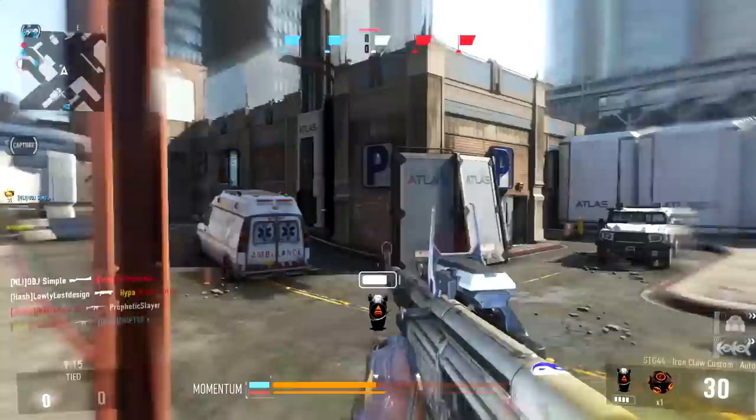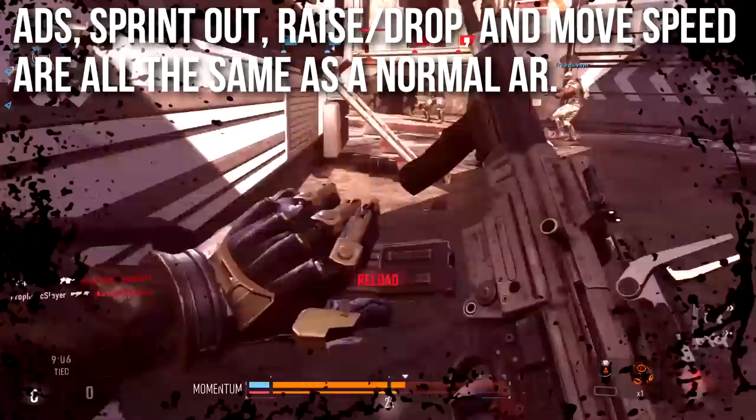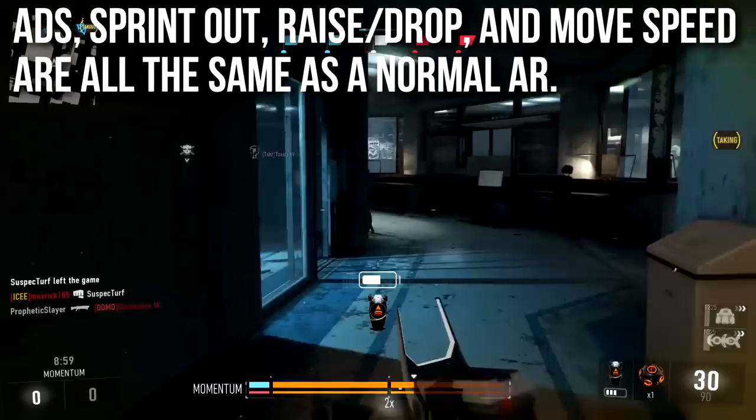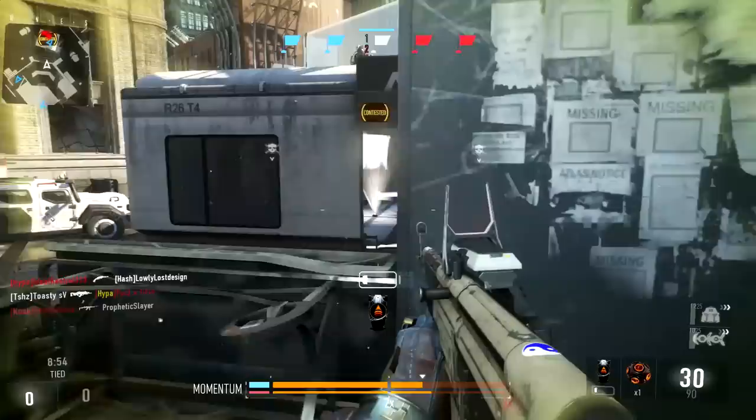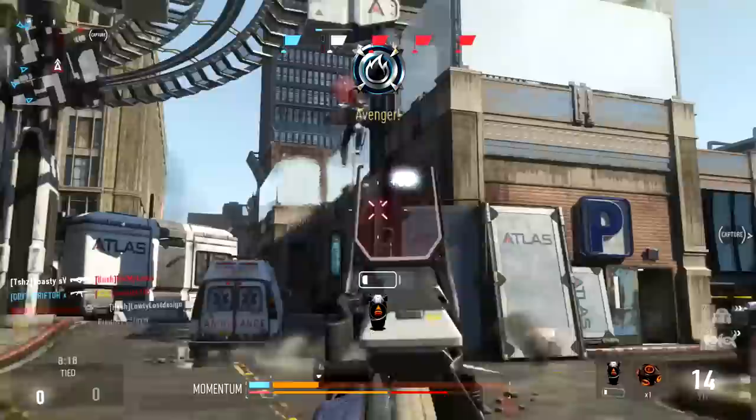It doesn't compete with the IMR's reload cancel — the IMR probably has the best reload cancel of any COD game — but it's noticeably faster. Aim down sights time, sprint-out time, raise, drop, and move speed are all exactly the same as the rest of the assault rifles. The exception is that some variants do have faster or slower ADS times and slightly different raise and drop times, but nothing too significant.